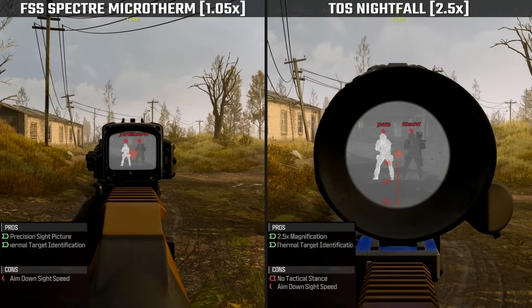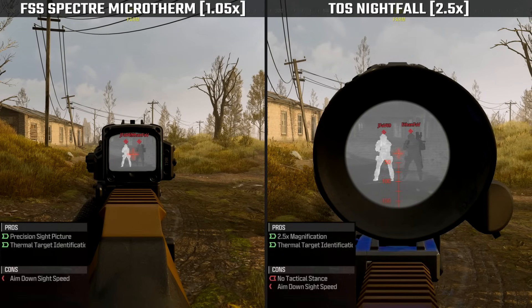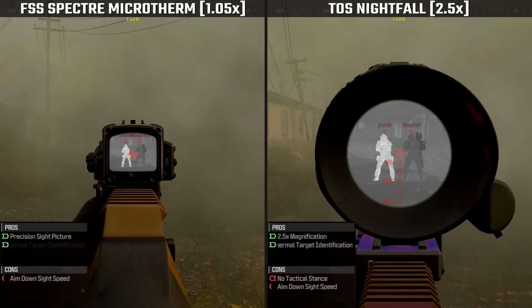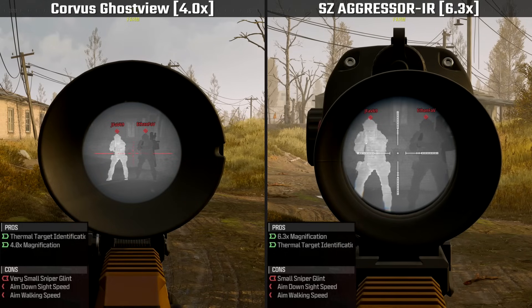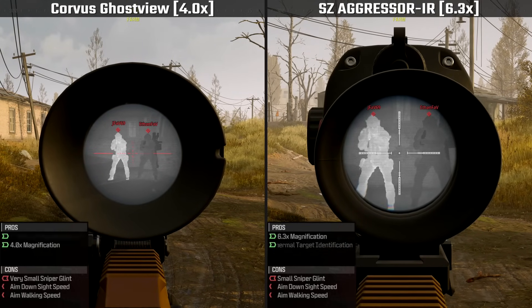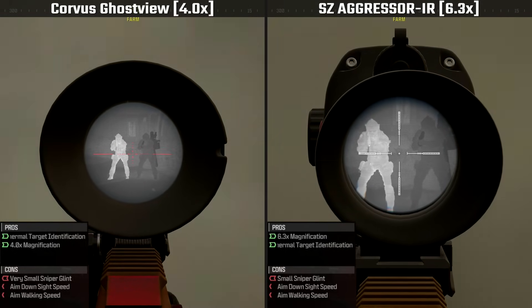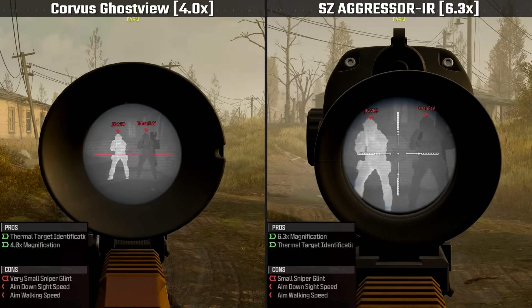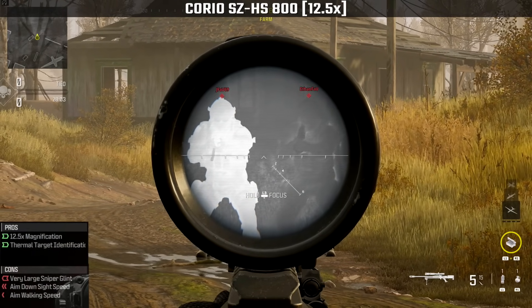We'll begin by analyzing the most common thermal palette represented in-game: the White-Hot thermal palette, which is featured on five different optics, including two brand-new low-zoom optics — the FSS Spectre Microtherm and the TOS Nightfall 2.5x thermal optic. We also have two mid-level zoom optics: the Corvus Ghost View, brand-new to Modern Warfare 3, and the SZ Aggressor IR, returning from Modern Warfare 2. For long-range combat, the Corio SZ HS800 has the highest zoom level available in-game on a thermal optic at 12.5x.